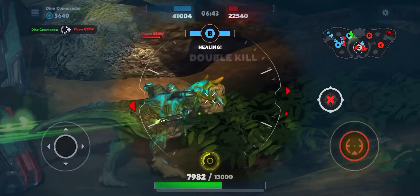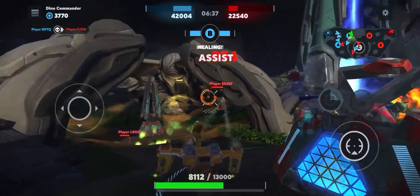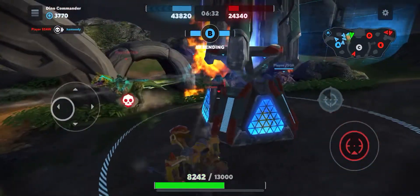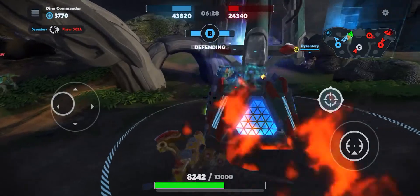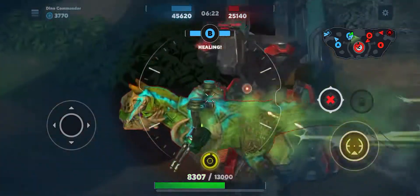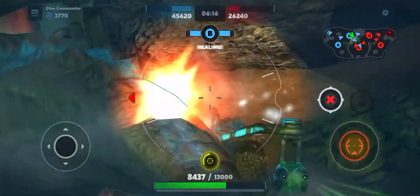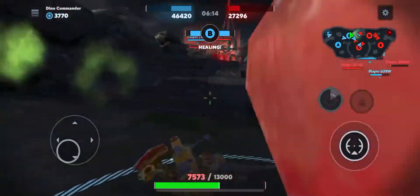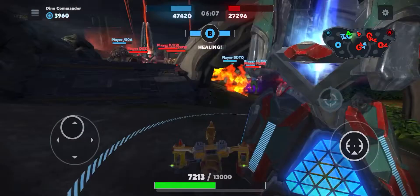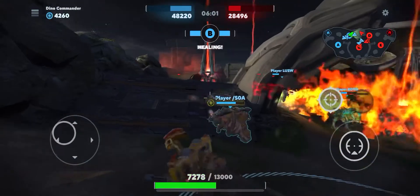Let's do some damage to this Mantis — he's taking like zero damage even though I'm in sniper mode. I'm going to need some help with this Griever because as a sniper I can't really hit them too well. My team did take care of it. Headshots do critical damage, but there are too many people right in front of me and I cannot see through them.